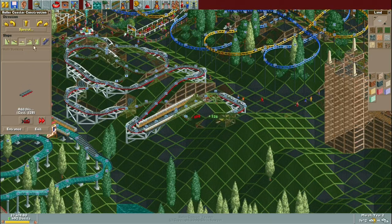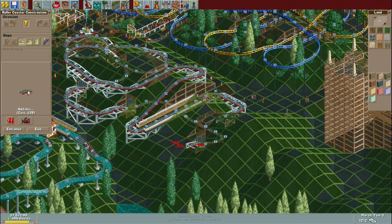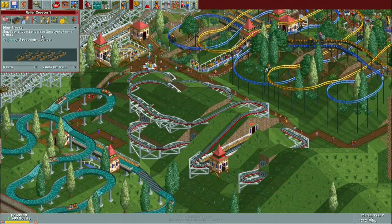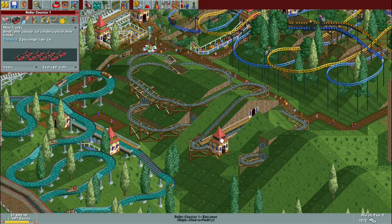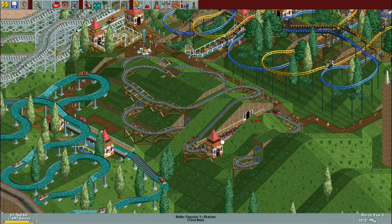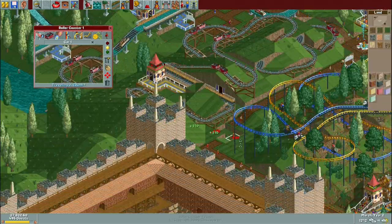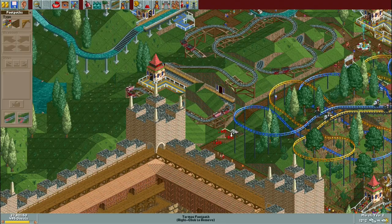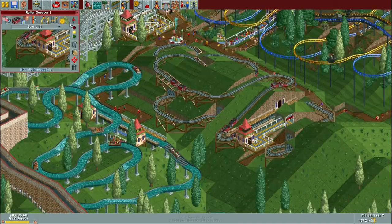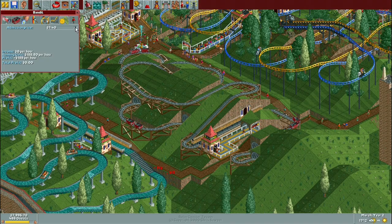So here we're moving on to the second year of the Fun Fortress scenario. In the first episode we spent quite a bit of time building coasters and getting the first rides up and running. We started off with a steel mini or junior coaster, put in a couple of basic flat rides, a side friction coaster on the side, as well as a dueling steeplechase, which is meant to give a bit of a jousting effect, which I thought came out pretty nicely.